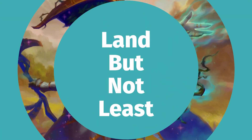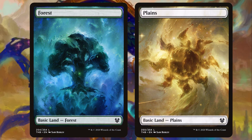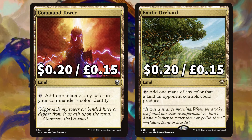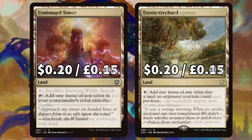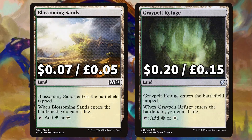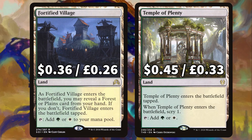As always we're rounding off this budget deck tech with the lands. Coming in here we've got 13 basic forests and 13 basic plains as this deck is almost directly 50/50 with that mana. We have classic cards Command Tower and Exotic Orchard for that trusty mana fixing, and more Commander classics in Evolving Wilds and Terramorphic Expanse to sac and search for those basic lands putting them onto the field tapped. There's Blossoming Sands and Graypelt Refuge to ETB and gain us some more life, and Radiant Fountain for yet even more life, and Reliquary Tower to get that sweet no maximum hand size. Finally we've got Fortified Village for some Selesnya options and Temple of Plenty for its ETB scry one.